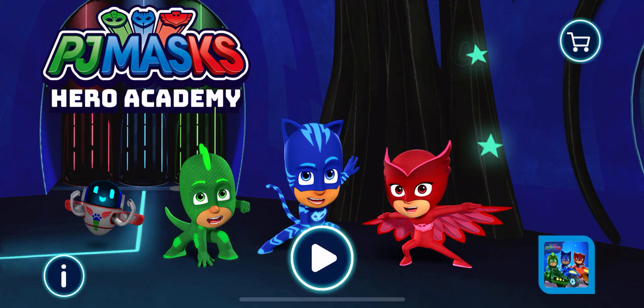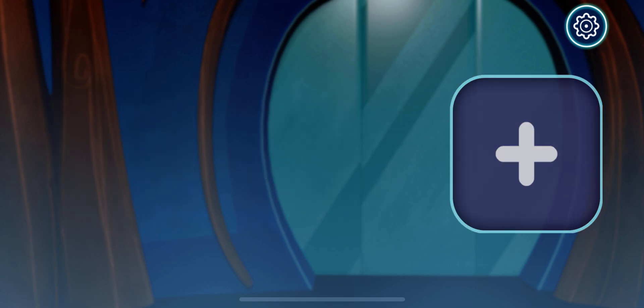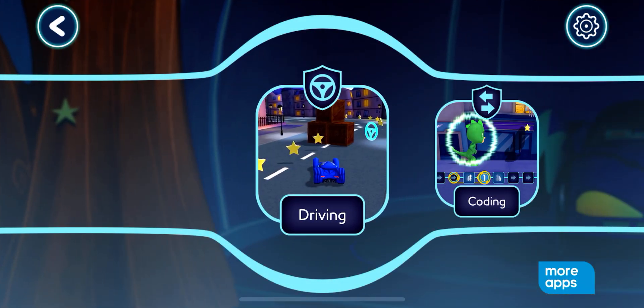Hero Academy. Tap the play button to start. Who wants to play? Tap your picture or pick a new one. Amazing! Where do you want to go?